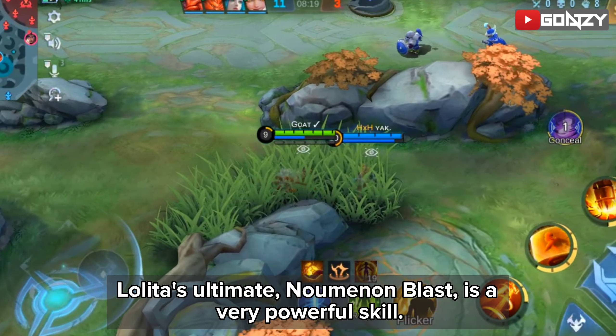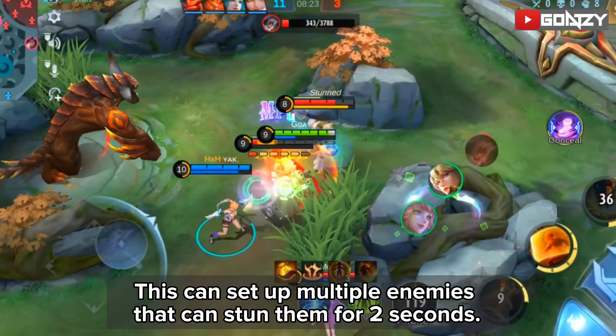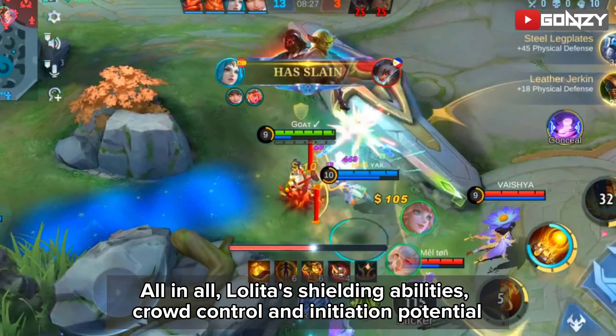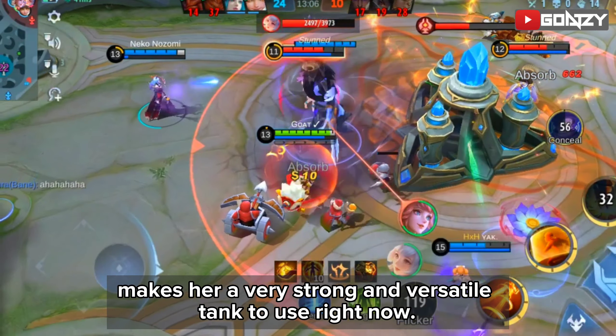Lolita's ultimate, Numenon Blast, is a very powerful skill that can stun multiple enemies for two seconds. All in all, Lolita's shielding abilities, crowd control, and initiation potential make her a very strong and versatile tank to use right now.